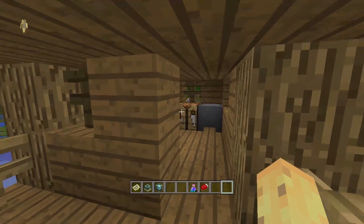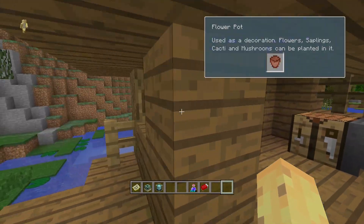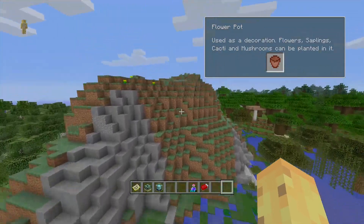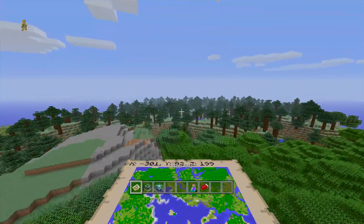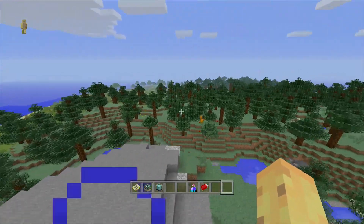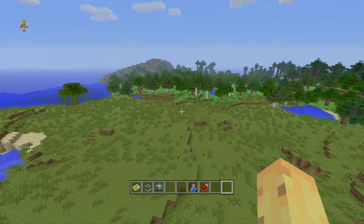By the way, we get a witch's hut found at these corners just over here — pretty cool stuff. You can find a witch and get some witch loot. There's also a flower pot in there. As you head further north you find a taiga biome, and there's also an extreme hills biome here, which is pretty awesome.